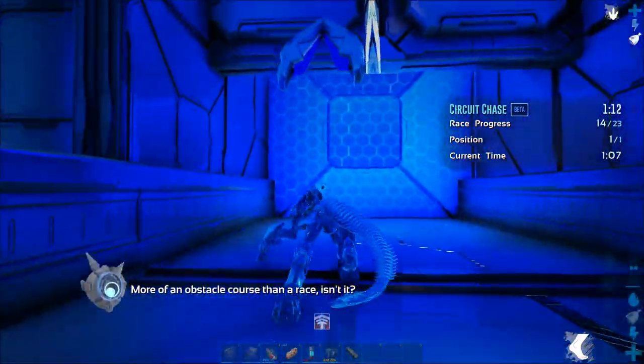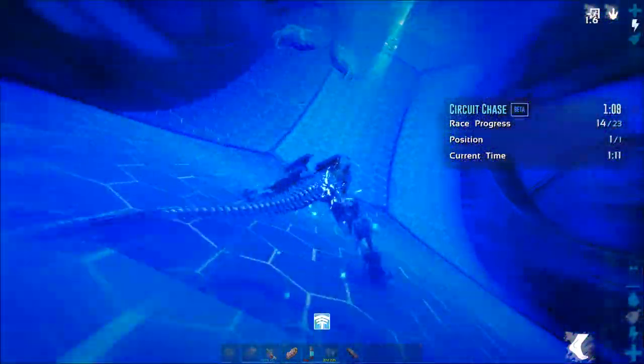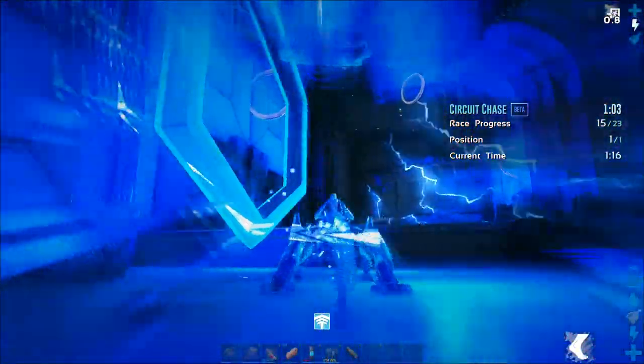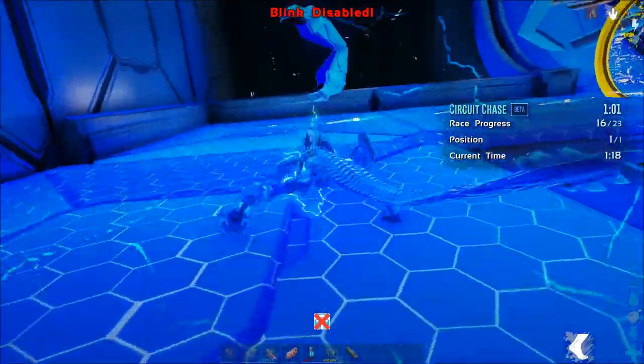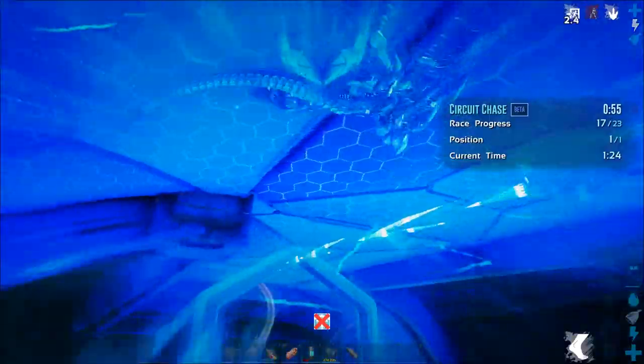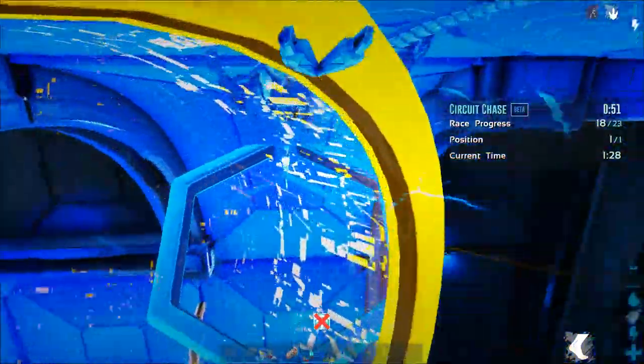More of an obstacle course than a race, isn't it? But it looks like I'm making good time, so I don't even know what kind of quality of the drops you really get out of these anymore, because on Genesis 1, the missions would give you - depending on what it was - they would give you absolute garbage stuff. And so far, the supply drops have been giving me way better stuff. It's insane. Can't be too much further.